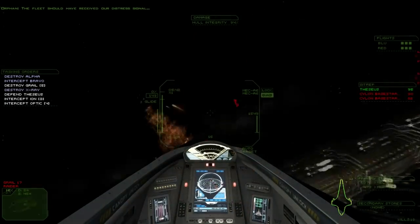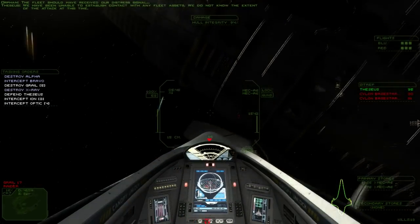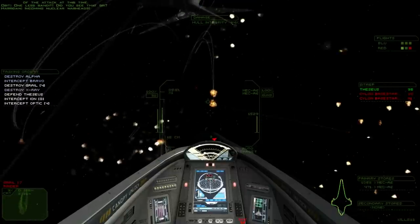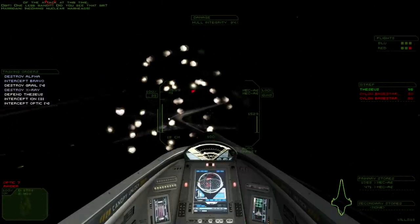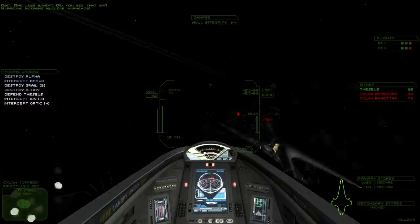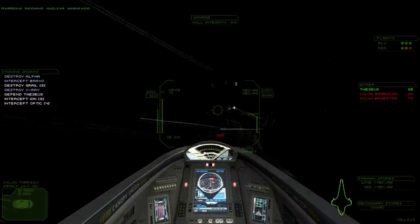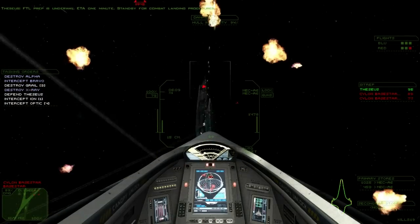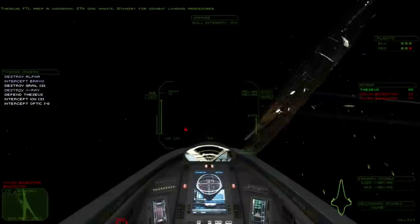The fleet should have received our distress signal, except we all know what happened to the fleet. Did you see me sliding there backwards? Incoming nuclear warheads! Where are they? Nuclear warheads — they are not pretty things in space by any means. This is one of the things I really liked about Battlestar Galactica: it had real munitions in space, right?